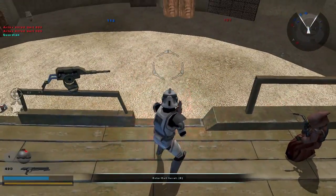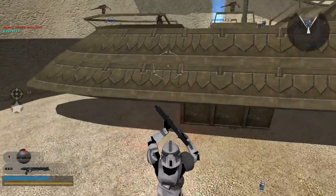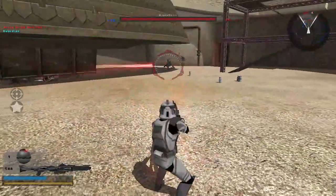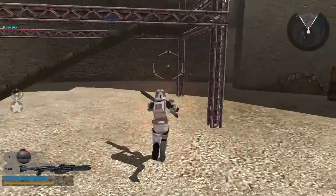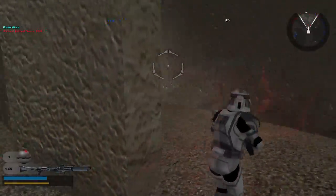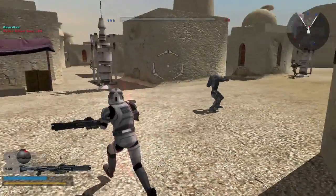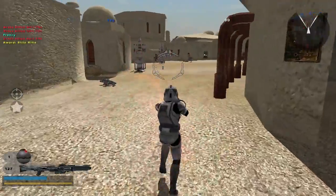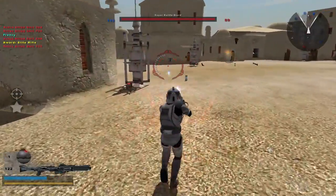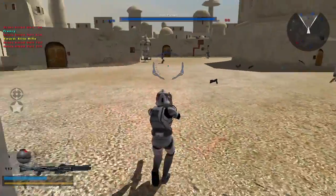That's another command post under Republic control. Enemy reinforcements are decreasing. Set them up and knock them down.